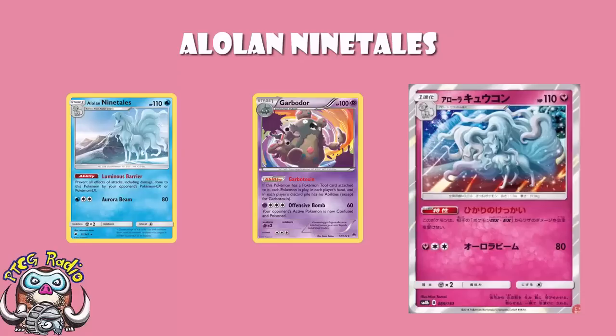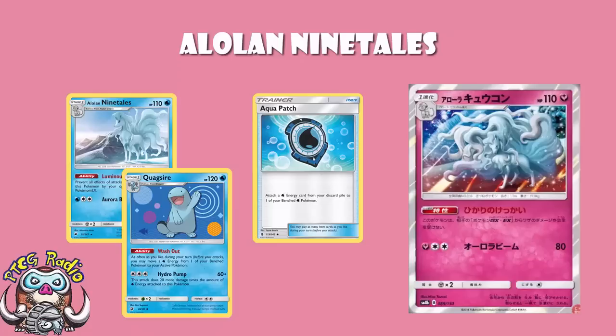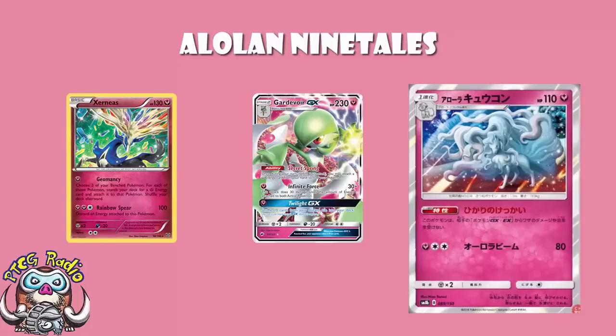The other thing is, the Water Alolan Ninetales is great in water decks. So if you're playing Aquapatch, pretty cool. If you're playing Quagsire, pretty cool. If you're playing Water Energy, pretty cool. But now, the new Alolan Ninetales is great in fairy decks. So if you're playing a Gardevoir deck, great - now we're good. If you're in Expanded and you're playing Xerneas, now you're accelerating energy and life is good. That is where it comes in - you've got it for water decks and you've got it for fairy decks.